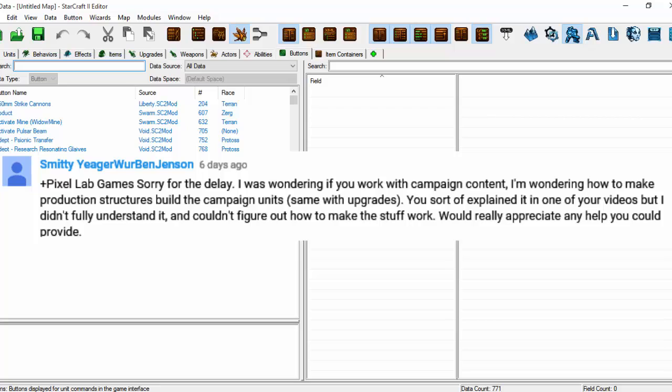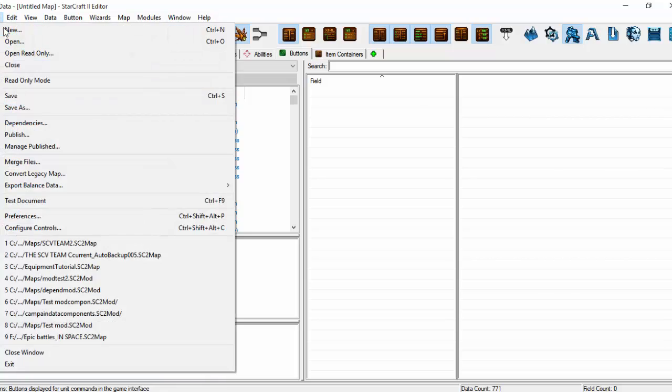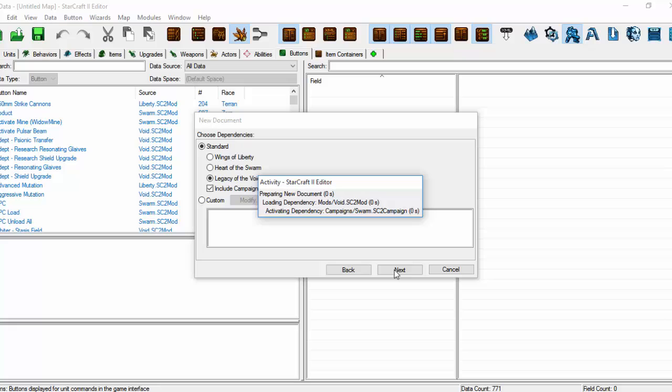We're going to start not on the Magnificent Map of Mapmaking because this particular request — I'm not saying that name again — is for getting campaign units in a custom map. So we're going to go to a brand new map, go onto Arcade, and include the campaign data for Legacy of the Void. I'm going to go Next and that will start our document.